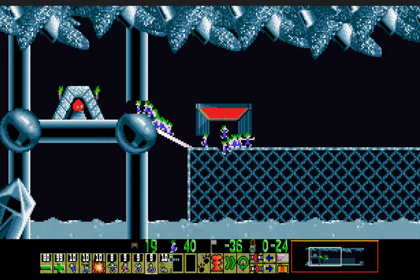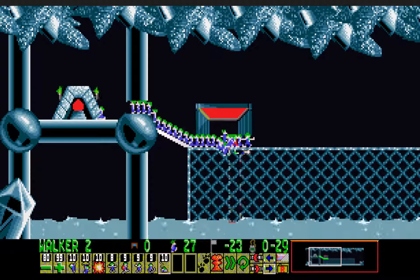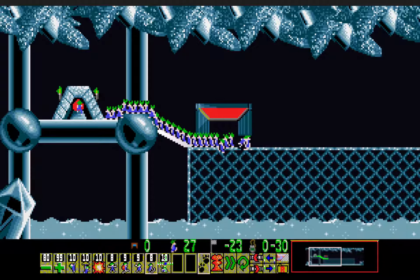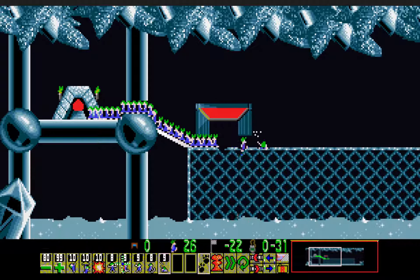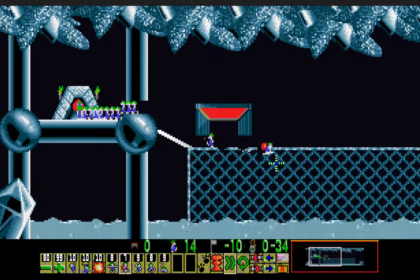I'll go ahead and max out the release rate here. One of the final lemmings - actually, let's go ahead and use a miner here. Then dig, and then build. And finally build and turn around, and that's it.